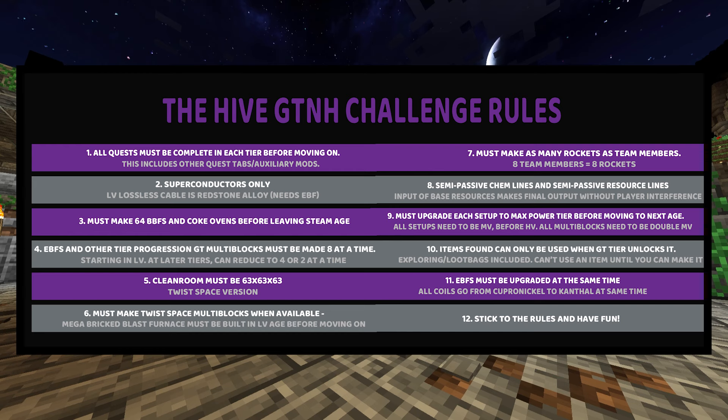Rule 4: EBFs and other tier progression multi-blocks must be made 8 at a time. This starts with 8 Copernickel EBFs in low voltage LV, and then moves to 8 vacuum freezers in HV, and so on. When you get to later tiers, you can reduce these to 4 or 2 critical progression multis, but that's up to your discretion. As you progress, you're going to end up needing lots of multis for everything you do, so you may want to invest in the infrastructure.